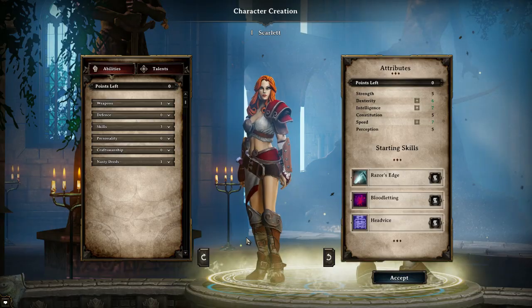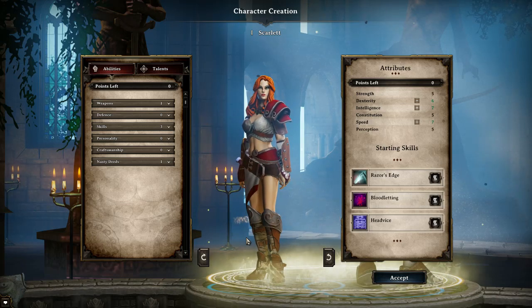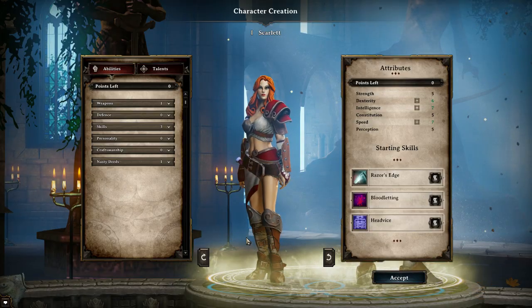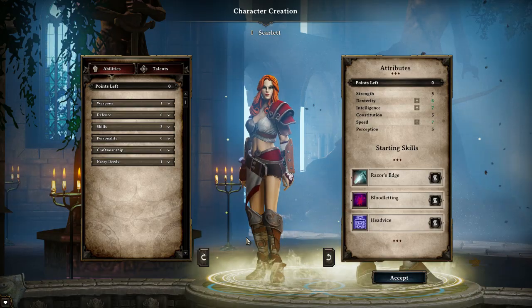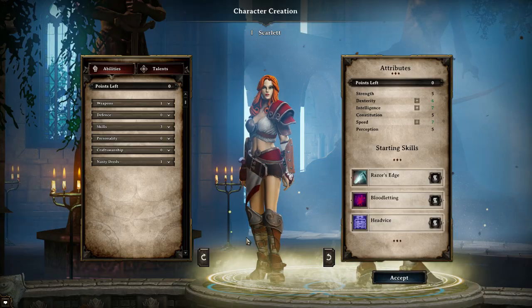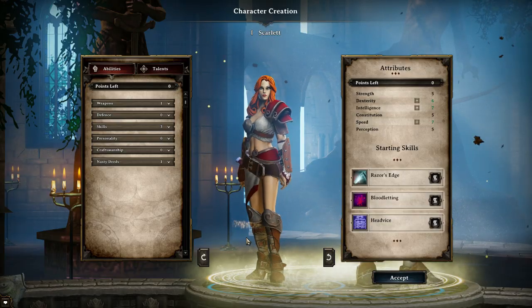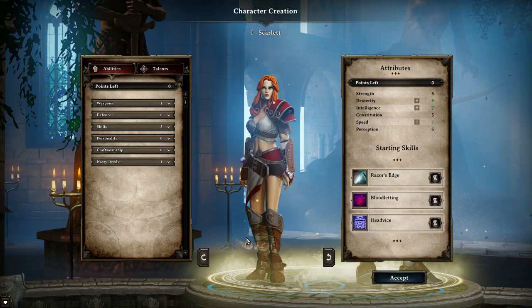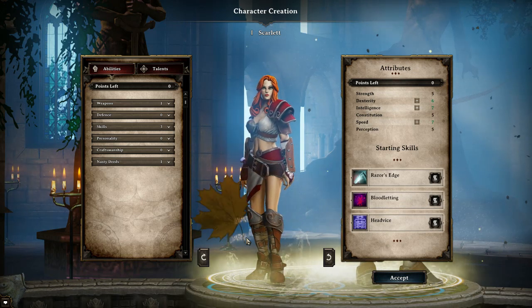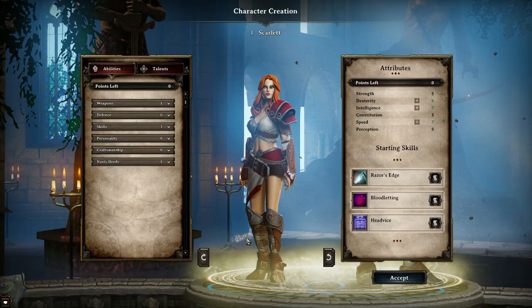Now most guides are: here's how to make a blank character, this is the best character in the game, you should play this way. However, these CRPGs are all about creativity and they're one-player games, so they're all about fun and about you choosing the character that you want to play through the game with. I don't want to stifle that creativity. So what I'm going to show you is pitfalls you should avoid while putting your character together. Before we get into any tips or tricks, let's talk about the numbers behind the leveling system — we can't min-max unless we know how many attribute, ability, and talent points we're going to have at the end of the game.